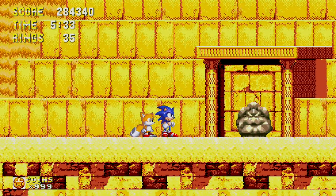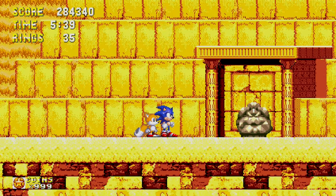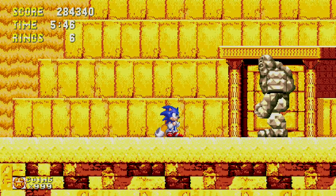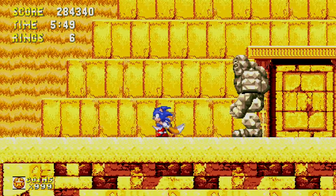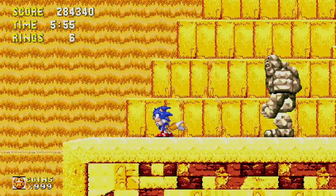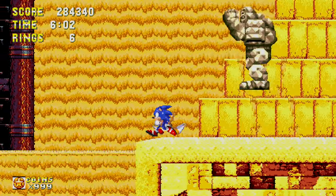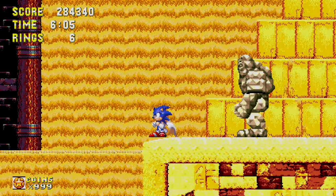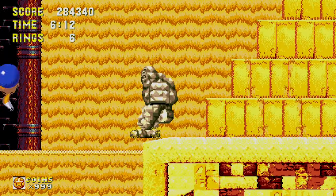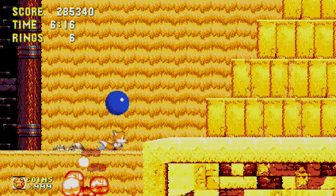You remember how at the very beginning of Sonic CD we ran into the EGG HVC-001, and I said that was the easiest boss fight in Sonic history? This is probably the second easiest. You don't have to attack it — just stand to the left of it, it's going to keep jumping, and you just slowly wait for it to jump into the sand. And that's the entire boss fight, done.